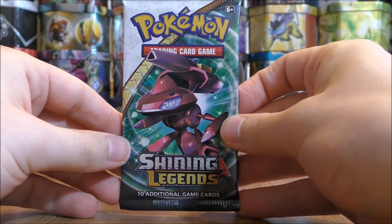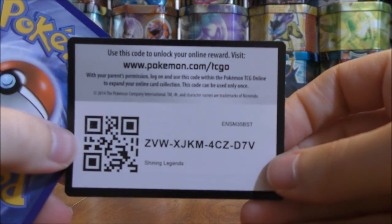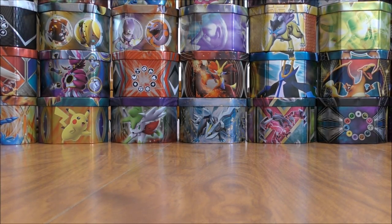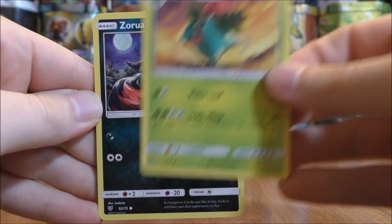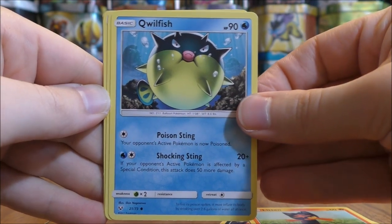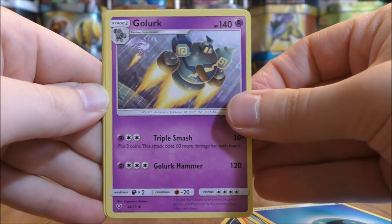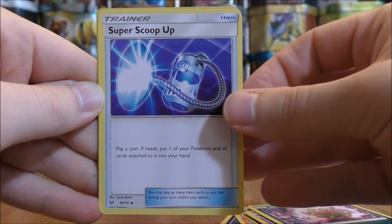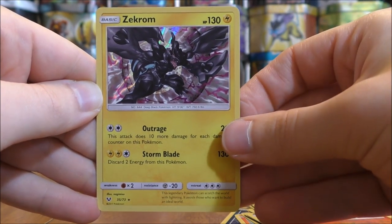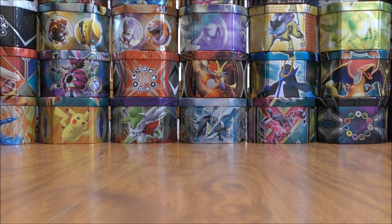Pack thirteen is a Shiny Genesect pack. I looked at some prices before this video — Shining cards go for between about $15 and $30 each. Pack thirteen starts with Ivysaur, Zorua, Litten, Quilfish, Shroomish, Water Type Energy, Golurk, Spiritomb, Super Scoop Up, a Reverse Holo Litten common, and the rare is a Zekrom — the third Zekrom holo in this opening.